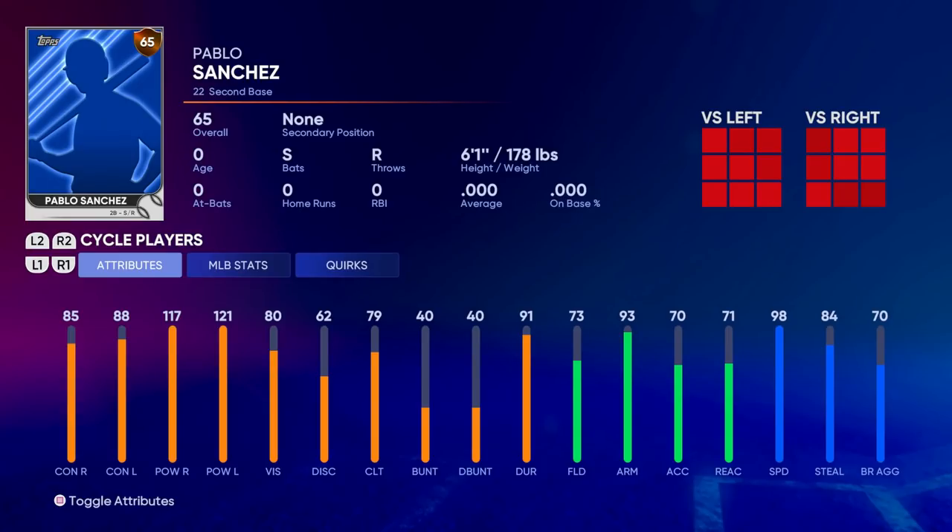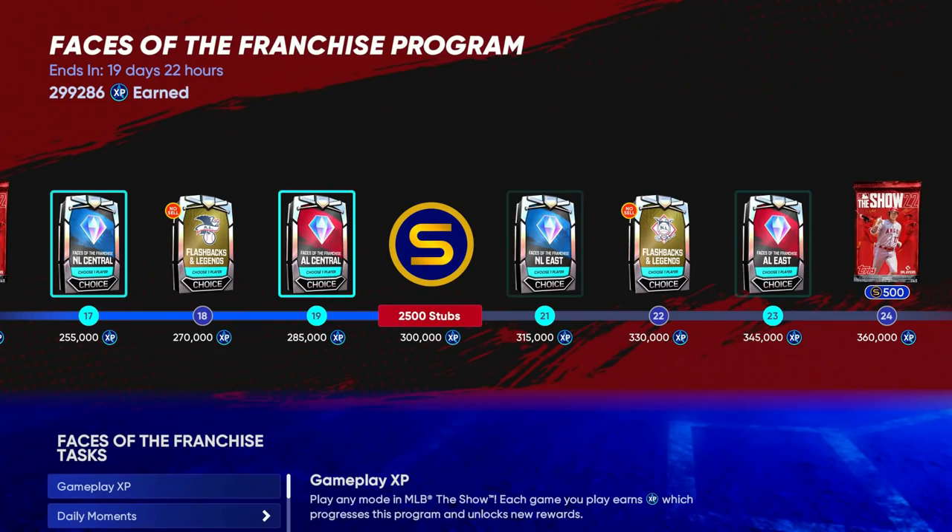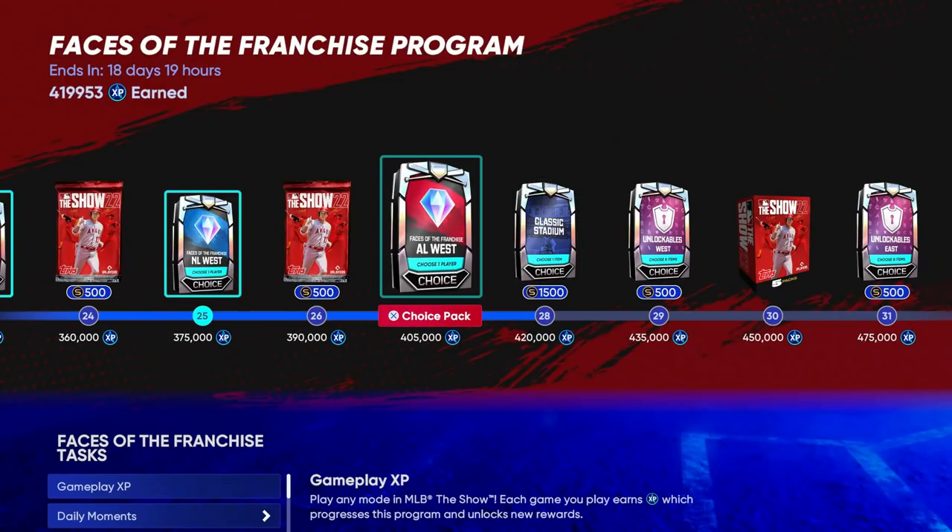I'm going to use the Anomaly archetype to explain how to grind the created ball player in MLB The Show 22. You can see that he can pretty much do just about everything and do it well. Throughout this process I went from about 300,000 XP to about 400,000 XP and I was able to hit the XP cap in doing this method.